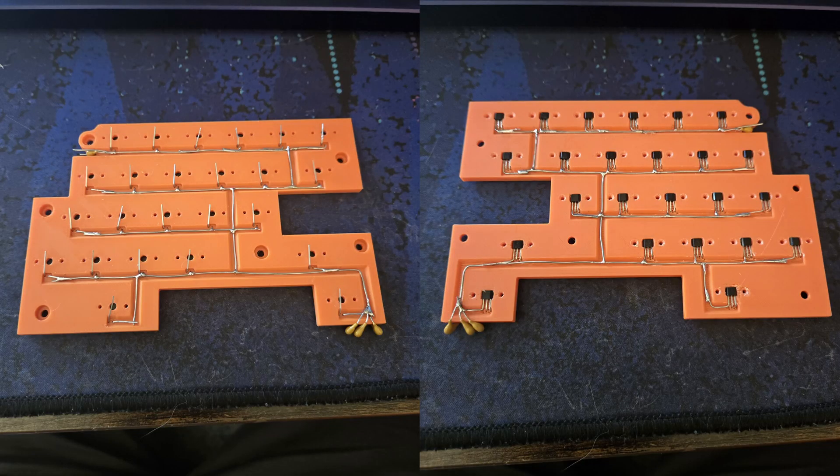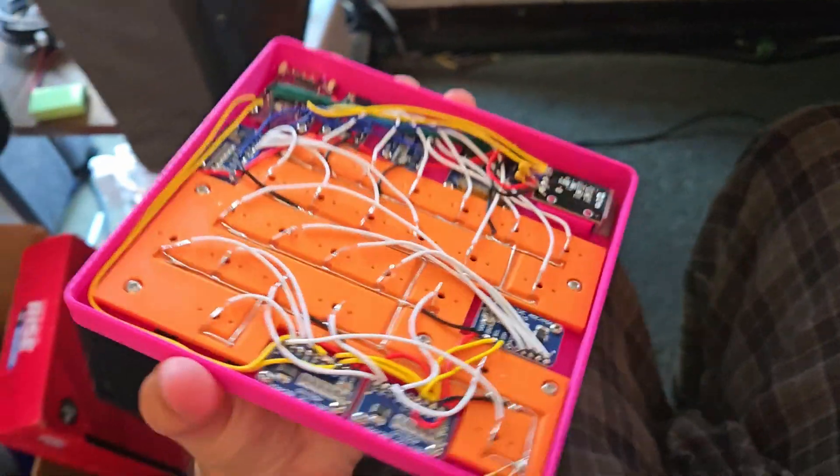Something I struggled with while building this was how to line up the sensors under each switch. What worked really well was that I kind of 3D printed a PCB — I 3D printed something that each sensor would mount into, and the switch would fit exactly above it, so every switch sat identically above each sensor across the whole board. You do still have to calibrate the keys, but it has been reliable and works really well. I was worried I'd have to glue sensors onto each switch, which would make the switches non-replaceable — but I want the switches to be replaceable so anyone who builds this can pick any switch they want.